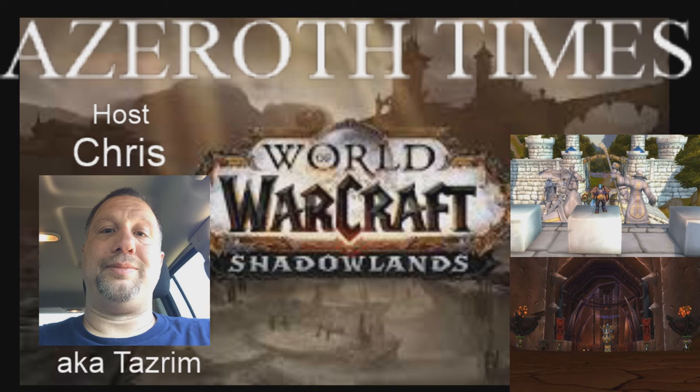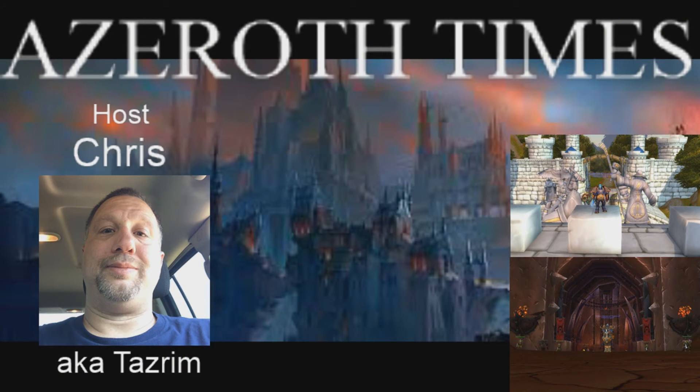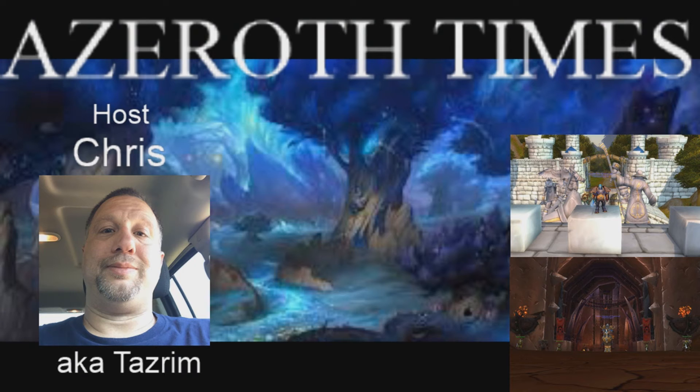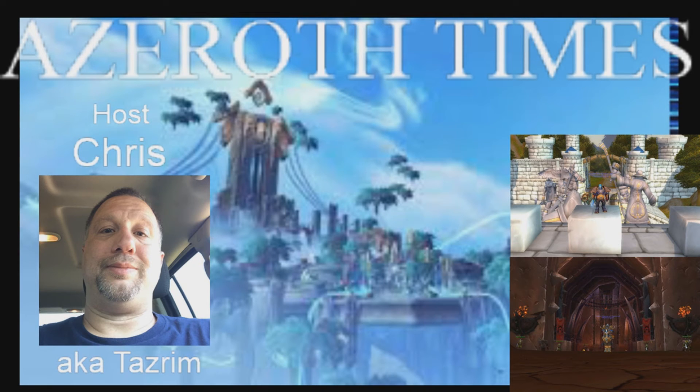Windwalker Monk uses two forms of resources: Chi and Energy. Energy builds up over time, and you spend it using abilities such as Tiger Palm, which will also grant you Chi, which in turn you can use on other abilities such as Fists of Fury. The spec generally functions around balancing these resources to get the most possible uses out of several abilities with cooldowns like Fists of Fury and Rising Sun Kick. They also have fantastic mobility with spells like Roll, Flying Serpent Kick, and Tiger's Lust. One of the most favorable melee AoE specs, Windwalker combines Storm, Earth, and Fire, Fists of Fury, and Spinning Crane Kick to be generally one of the stronger specs in AoE and Mythic Plus. It also has many tools to be a very powerful spec in PvP, like Ring of Peace.